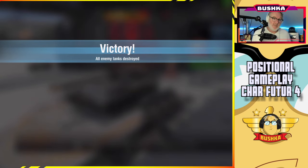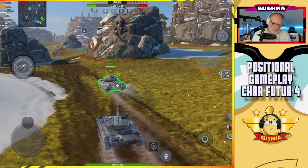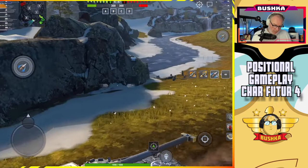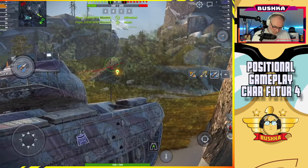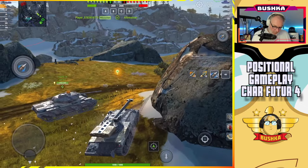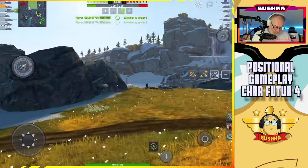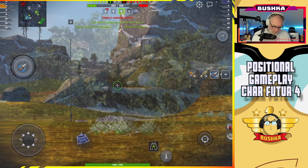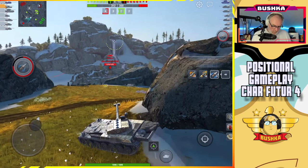If you can get to a flank, get to a flank. If you can get into the rail on him - but one light on either side. They've got an RU251. I want to go inside lane here. Ron the Progetto also wants to go inside lane here. Get out of my way, Ron the Progetto. I'm spotted Ron, so you're spotted. Well done. T92 E1 is AFK. Unspotted there.